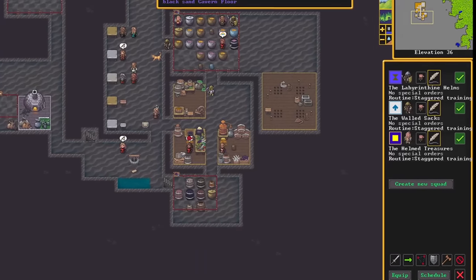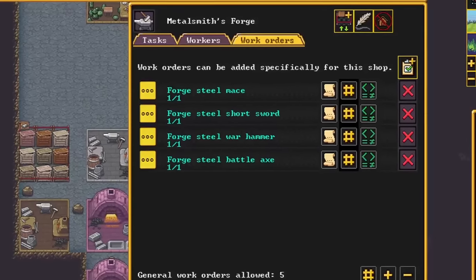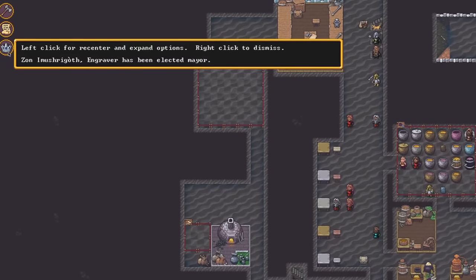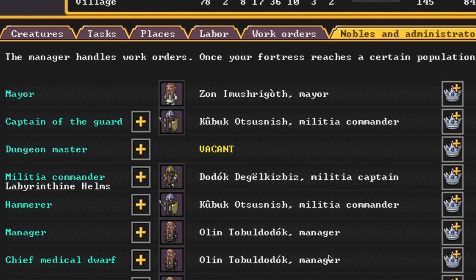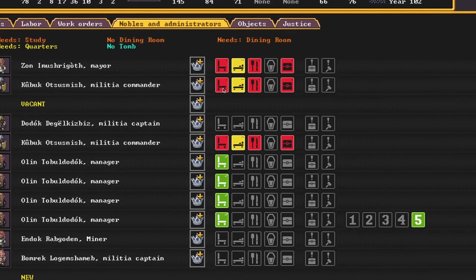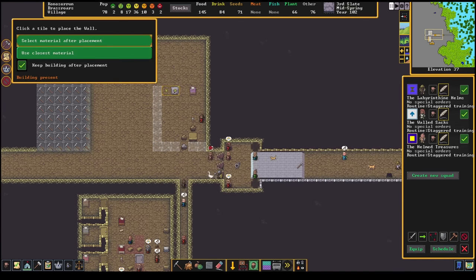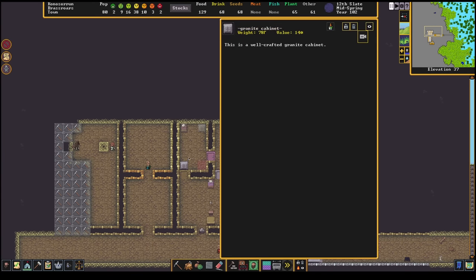Thirty arrive at once, almost doubling the number of people in Brass Wars. After a lot of reorganization, everyone with any kind of combat experience is in one of three squads, bringing Brass Wars up to 23 soldiers — a large upgrade from 13 before, though they'll be rocking a mix of steel and bronze armor for a long time. Zahn is elected mayor, and both Zahn and Kubik — who got a promotion from militia commander to captain of the guard — now want some extra amenities: a personal study and dining hall, some furniture, and nicer rooms. Olin's original room and study are torn out and expanded to accommodate.